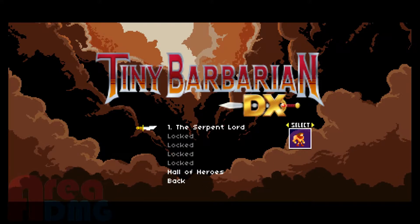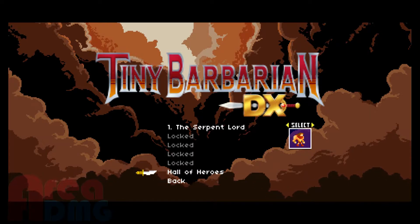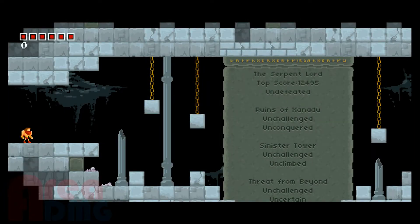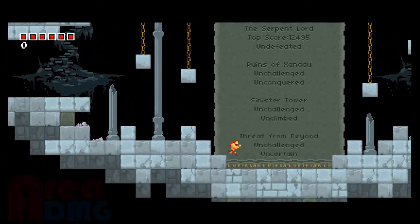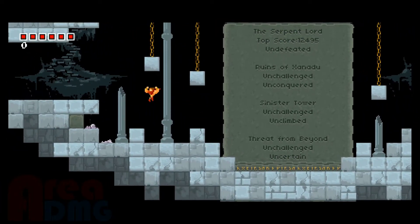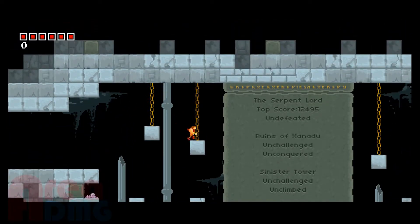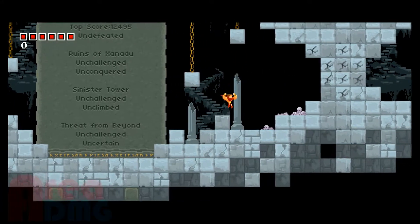You can play it in single player or second player, and it's divided into different chapters. Hall of Heroes is... let's see — we have Threat from the Beyond, Sinister Challenge, Ruins of Xanadu, and the Serpent Lord. Undefeated. Haven't done any of that stuff yet.